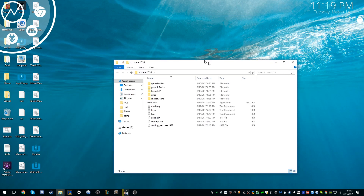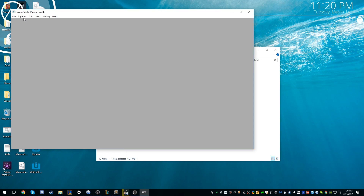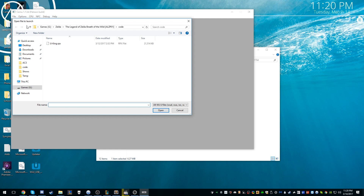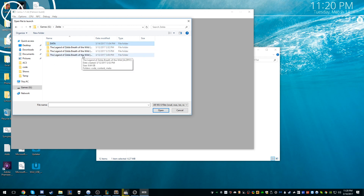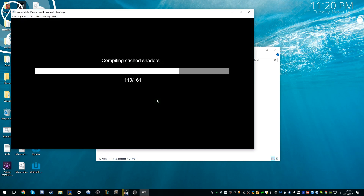Now we're going to open up CEMU. When you open it, as you can see, it says the Patreon build. We're going to hit File > Load. This is the raw game data we downloaded — the games, DLC, and updates. These are the unpacked versions. You want to load the nine-gig one. You want to convert the update and DLC plus the main game. This is the DLC, this is the two-gig update, and this is the original game. Go into the game folder, into code, and find the RPX file called UKING. Go ahead and run it.